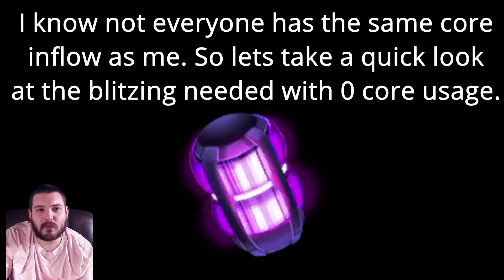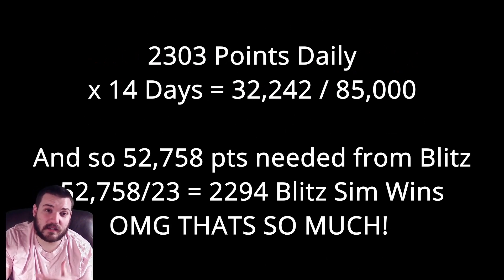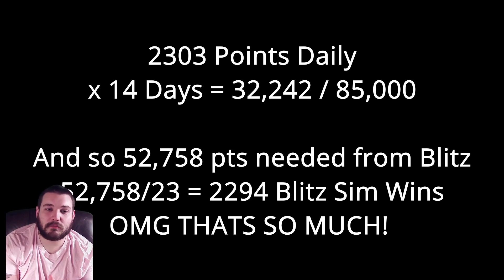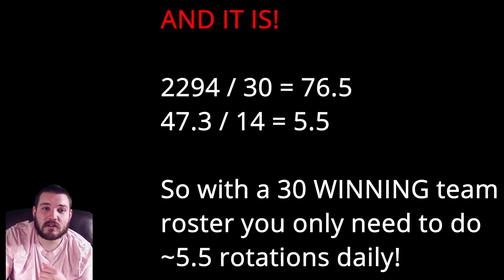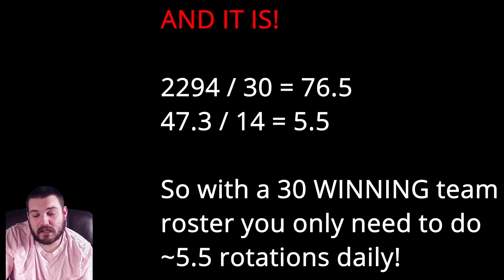But I know everyone's core inflow is not the same, so you may not be doing that ISO-8 refresh. Let's redo some of these calculations — we're going to take out the 50 cores on both the campaign and the ISO-8. This is going to make the number look a little bit worse. This is basically zero cores — all you need to do is make sure you're not capping on energy. That leads us to 2,303 points a day, times 14 is 32,000, so we need about 53,000 points from Blitz. That's 2,300 Blitz sim wins — nearly 1,000 more. That's 76 to 77 rotations over 14 days, about 5 and a half rotations a day. This is going to greatly limit your wiggle room on managing your Blitz cooldown. So I strongly recommend biting the bullet on both the ISO-8 and the campaign energy core refreshes if you can afford it. Don't spend real money if you don't need to — set your alarms.